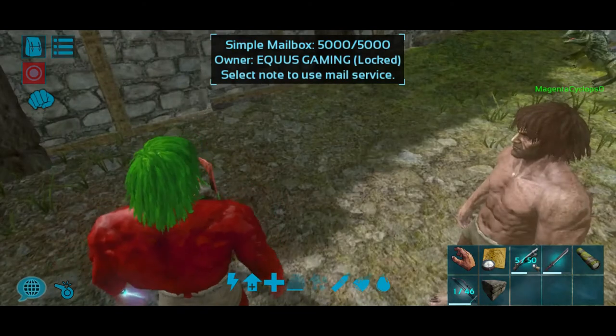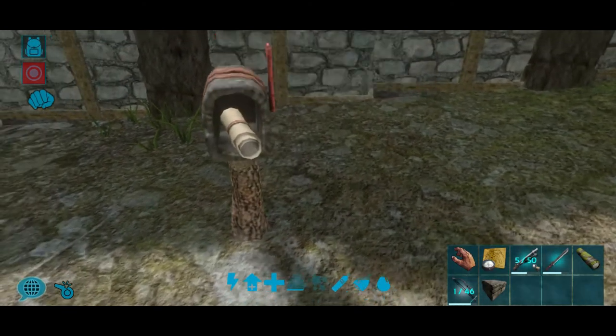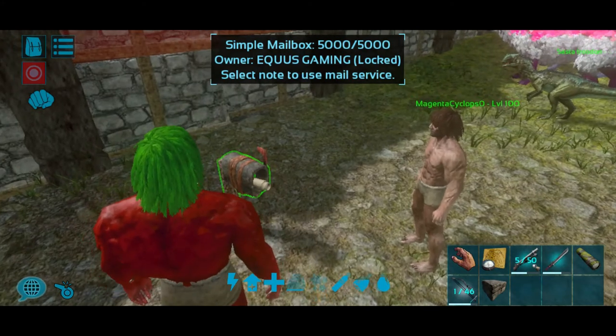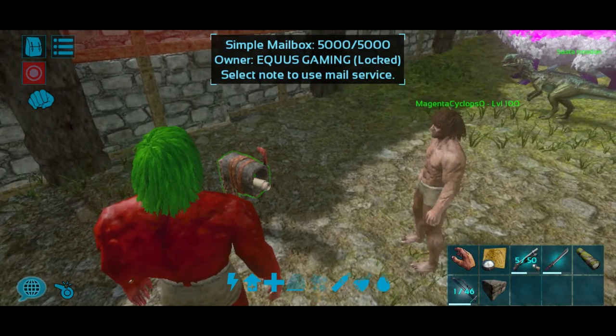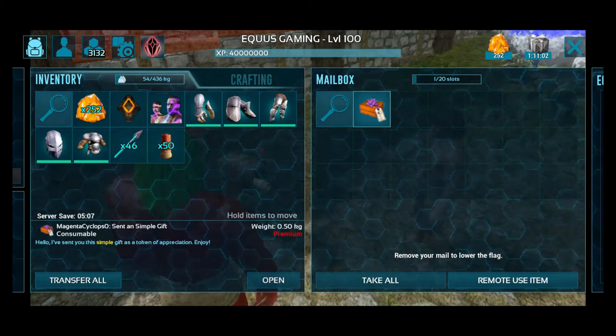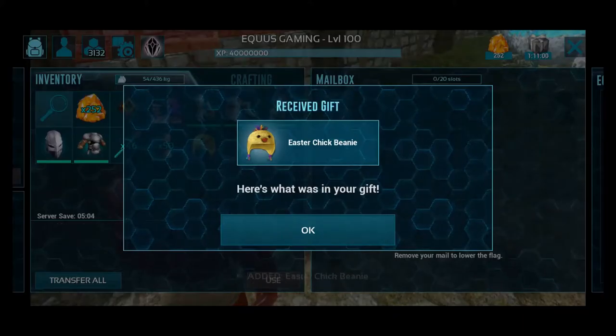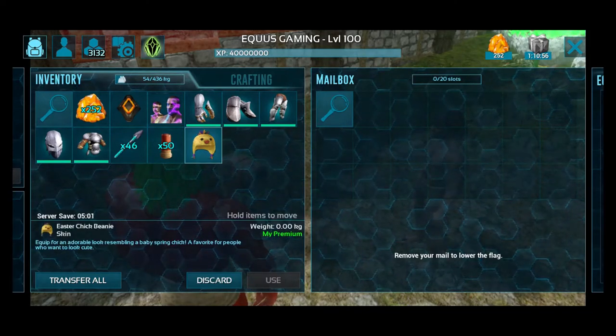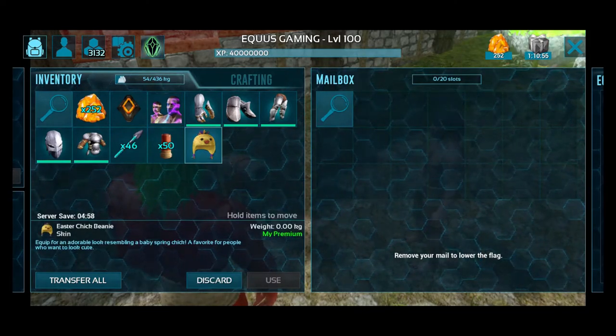Now we are back to our first player. How do we check the mailbox? This will show the mailbox, and if you open it, you will see the gift there. You remote-use the item by clicking this button. You will see that we have got something — the key app is AVGFC, which I will probably use.